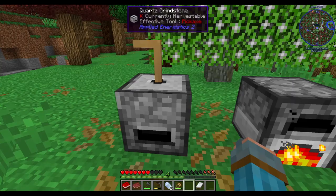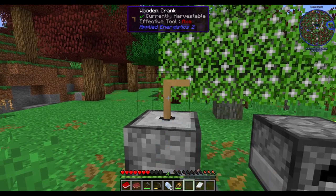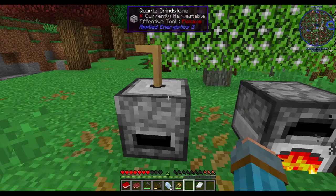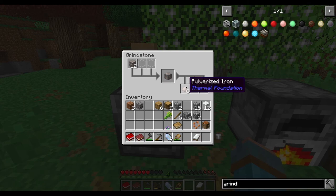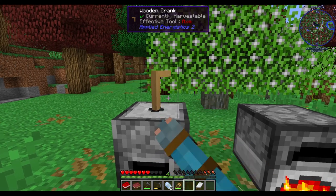With this grindstone we can throw things in here and punch it for a while, and then we'll get the doubled output. These dusts we can melt down and we'll get one ingot out of one dust — meaning from two ores we get six iron, so we get six ingots. That is a good way of doing it, if I do say so myself.